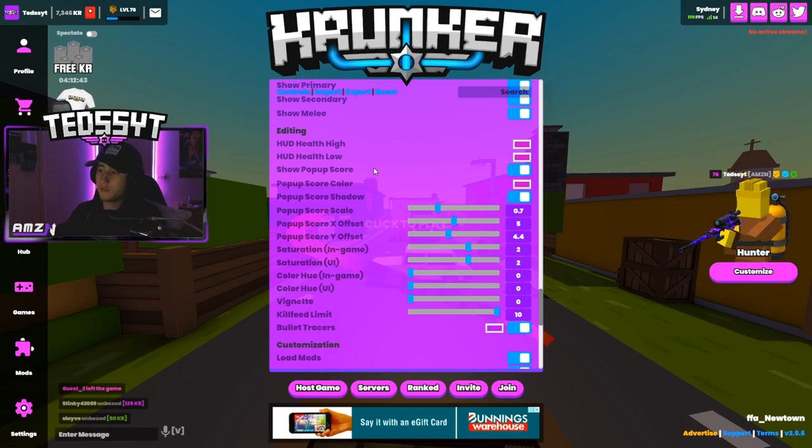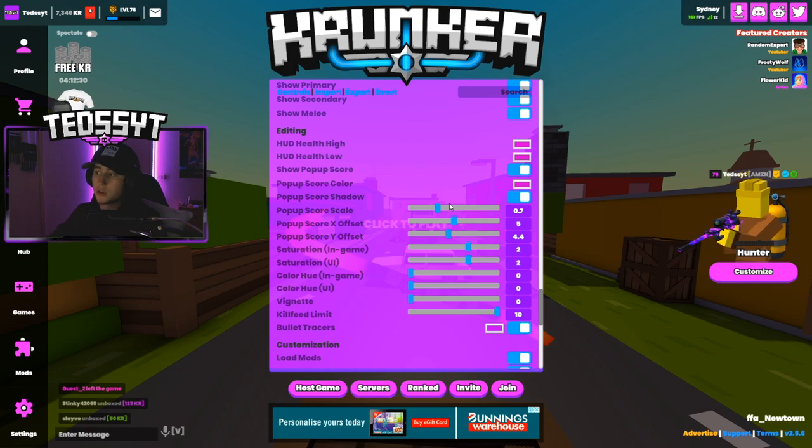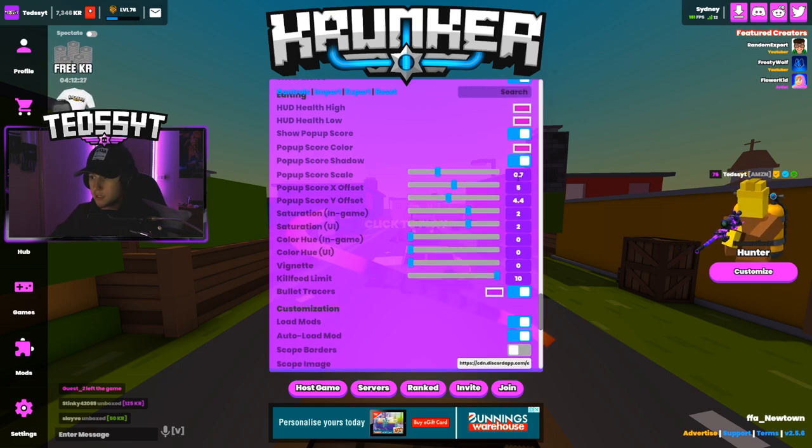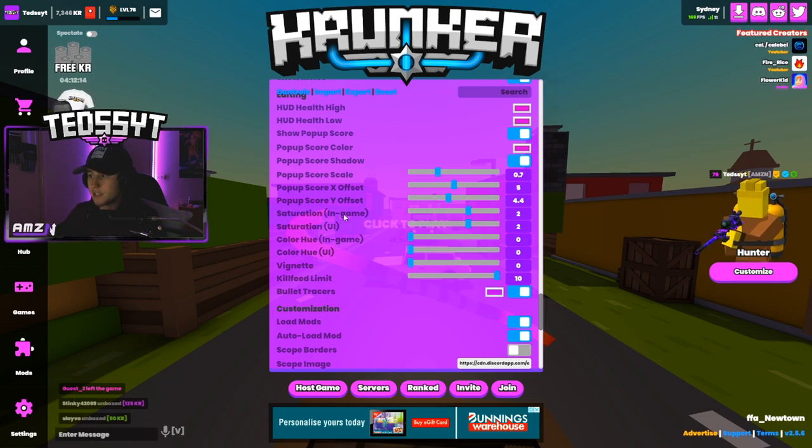HUD health colors are set to purple for both high and low health — this is all up to you, whatever you want. I have my pop-up score on, the score color is purple, and I have a shadow on it which looks cleaner. Pop-up score scale is 0.7, X offset is 5, Y offset is 4.4 — that's just where the score pops up on screen when you get a kill, the plus 100.